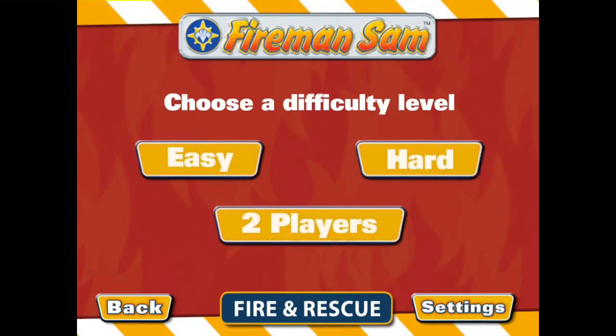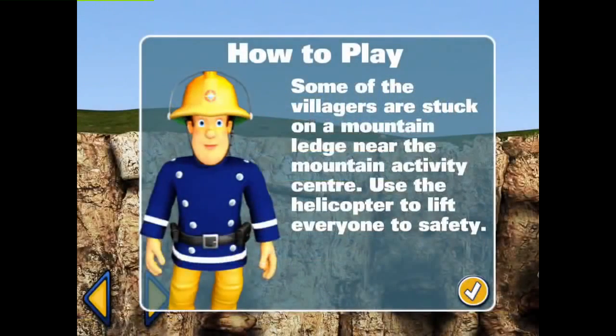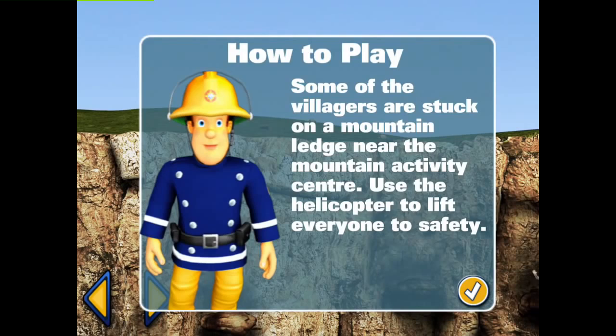Touch Mountain Adventure. Choose a difficulty level: Easy. Some of the villagers are stuck on a mountain ledge near the Mountain Activity Center. Use the helicopter to lift everyone to safety.